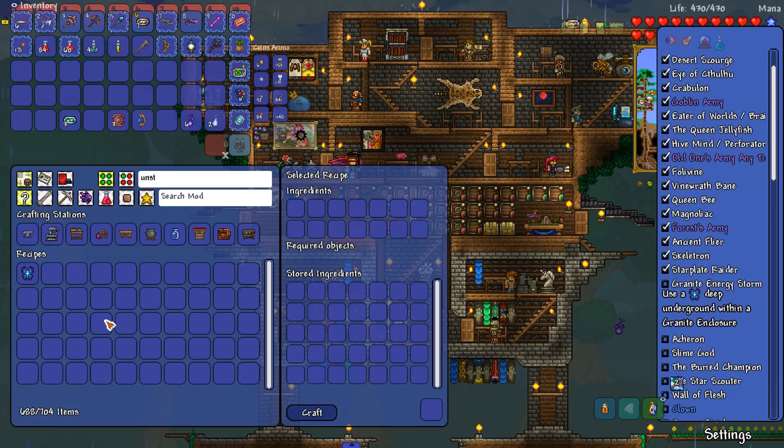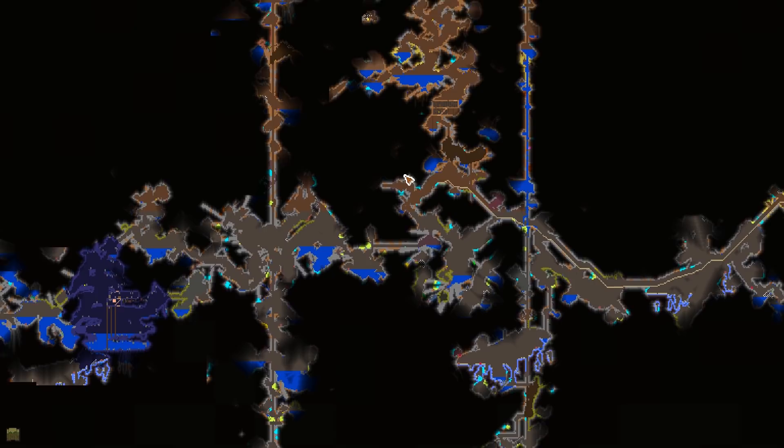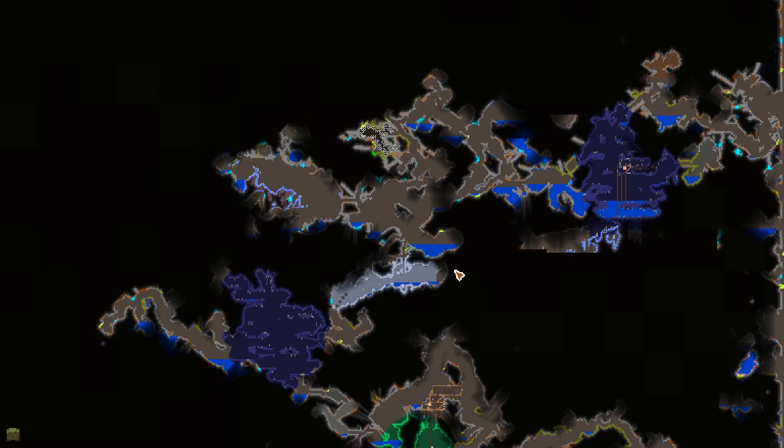We have one more boss I want to try and get done in today's episode - the Granite Energy Storm. Use an unstable core deep underground within a granite enclosure. I think we're going to have to mine out actually a granite enclosure. We can already make this - we have all the stuff needed. Let's go underground and pull up our map to find a granite biome. This is a pretty large granite biome - I don't think we found one that's any bigger. Well, this one's huge actually - this would probably be the best out of all of them.